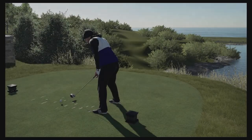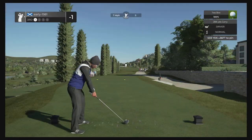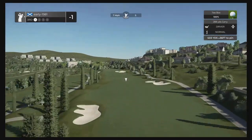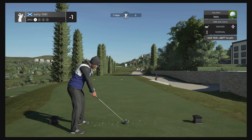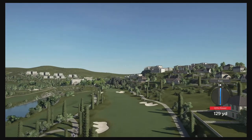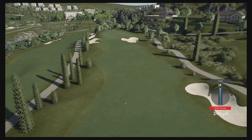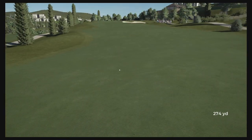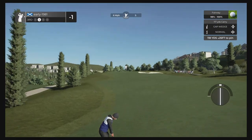Hole three is a par four with a slightly elevated tee box, playing down into a fairly forgiving fairway. This should be nothing more than a wedge into the green. The seven mile per hour wind is going to hold us up a tiny bit. I just love the look of this course — it's one of those courses you would expect to play on a golf holiday, it really is fabulous.